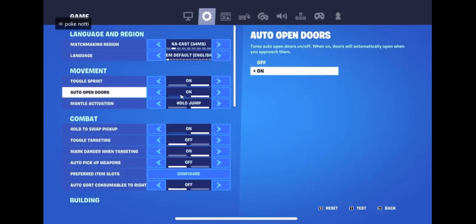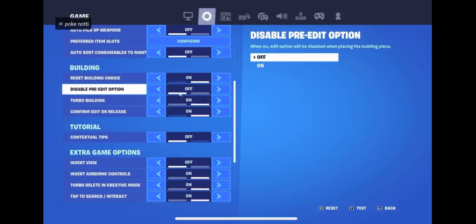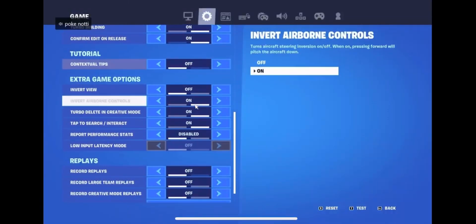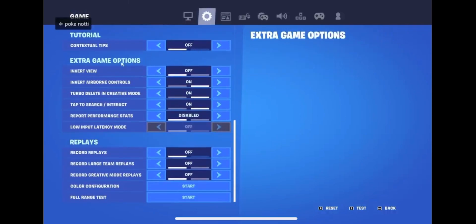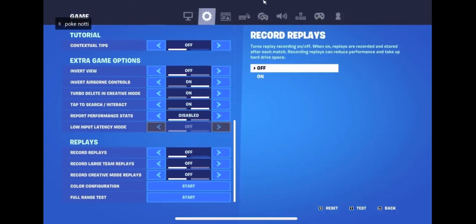Make sure 'Disable Pre-Edit Option' is off. I know it sounds crazy but just turn it off - trust me, it removes so much delay. It just feels way better. Also go to gameplay and cut all replays off - you probably hear this from everybody but yeah, do it.